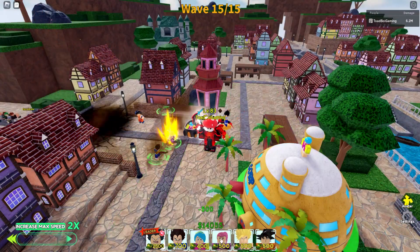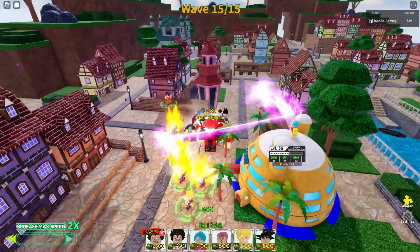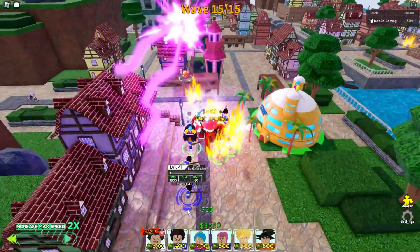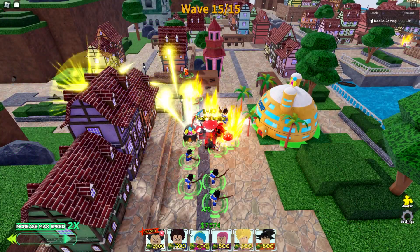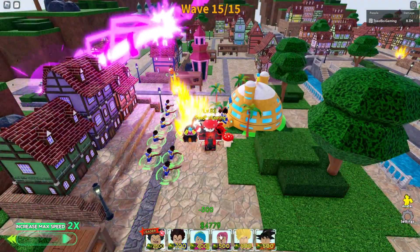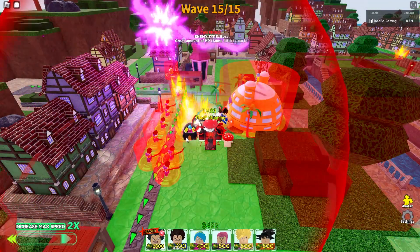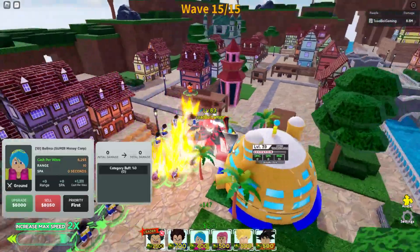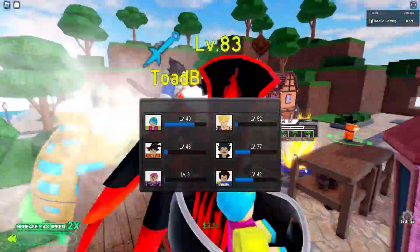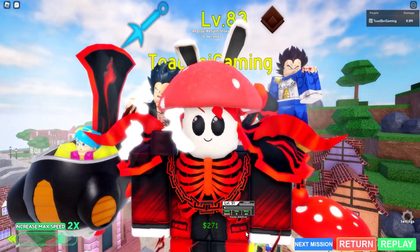Diavolo I can keep placing but it doesn't seem to do anything — I'm just losing money every time I place him, so he seems broken currently. I have eight Gohans and eight Vegetas placed down. We finally managed to defeat the round and not lose it. Let me know if you guys want to see more ASTD videos and if I should keep working on it. That's basically it for this video — see you later, bye!